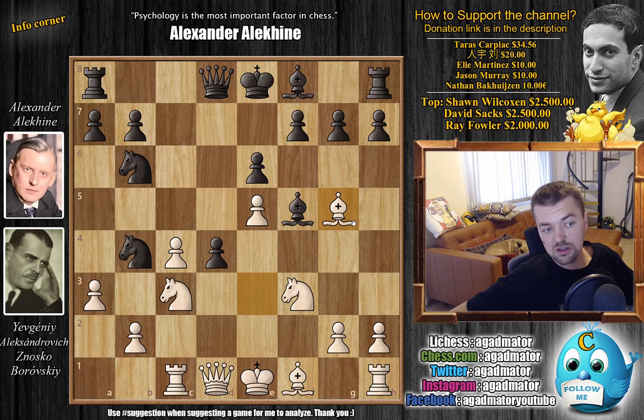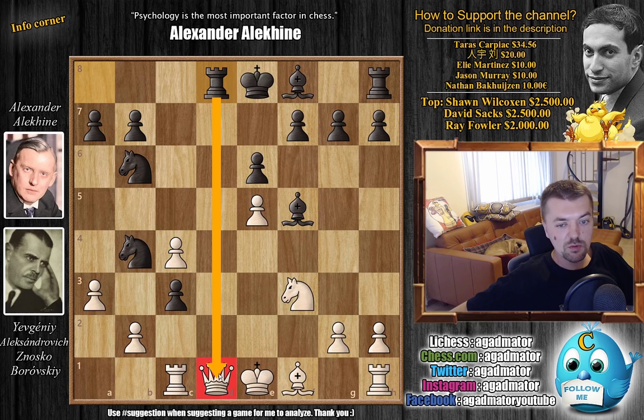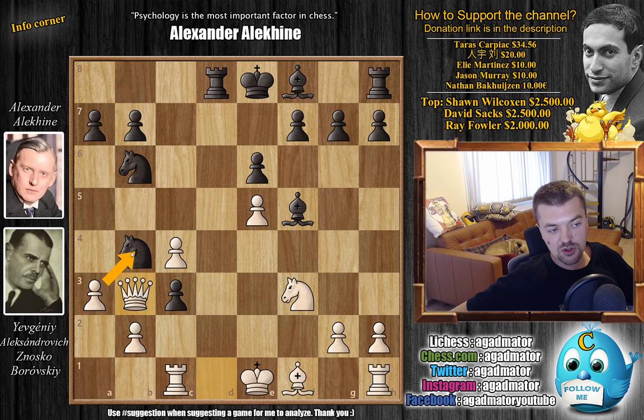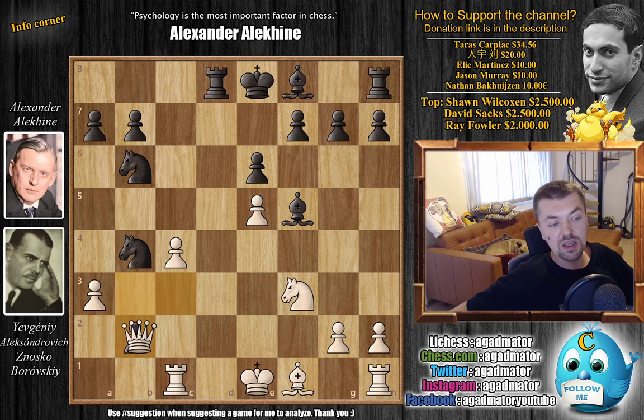After bishop to g5, you could always play f6 with ideas like e captures, g captures, and knight captures on d4. But here Alekhin played something very different — something you might have seen in the thumbnail. It's d captures on c3: Alekhin grabbed the piece and is offering his queen. If you don't grab the queen you've just lost the piece, so you might as well take it. Bishop captures on d8 was played, rook captures on d8, attacking white's queen, and now queen to b3 with pressure on the black knight.